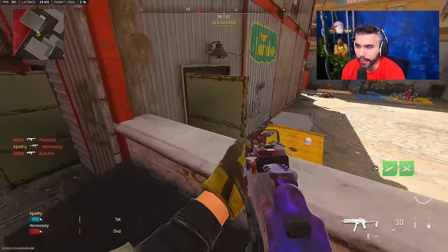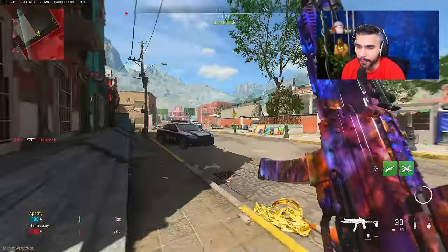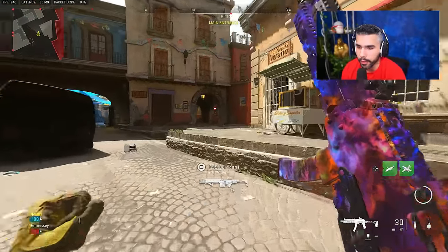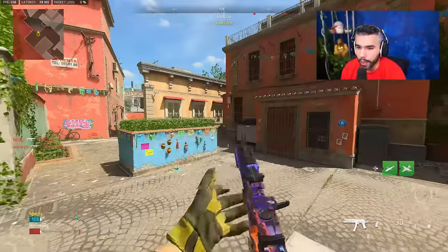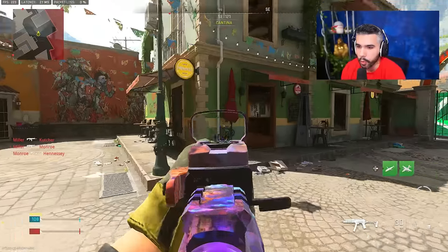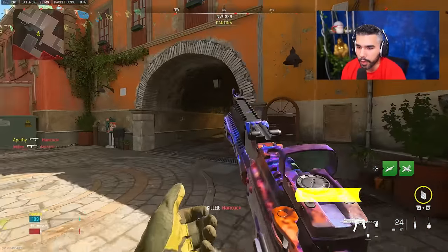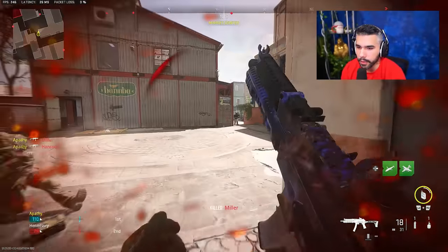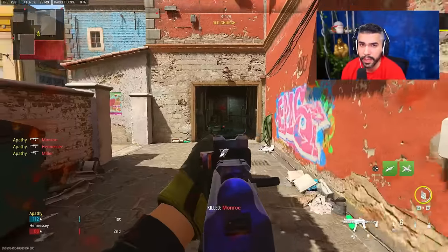Bonus tip: not only does a dolphin dive reset your attack sprint, another cheesy way to reset it is by punching the air. As soon as your tactical sprint runs out, punch the air and keep running. A third way to reset your attack sprint is the ADS method — spam your ADS button every now and then to pull up your gun, and it will allow you to sprint non-stop. It's a bit cheesy but actually pretty good.